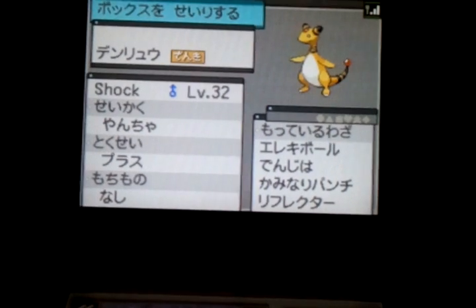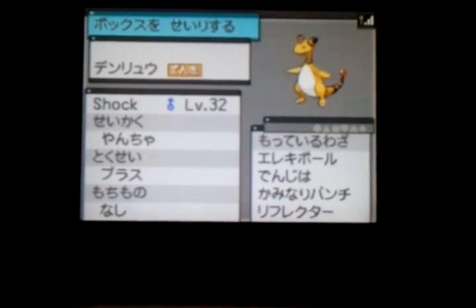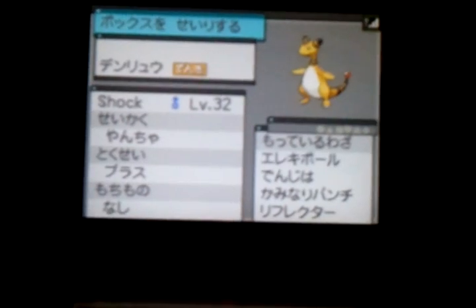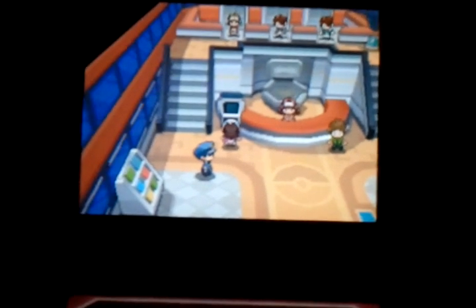...my Ampharos, which came as a Mareep. I actually decided, since I like Ampharos, to level up my Mareep, and as you can see, this was the result. Alright, now I am going to show you guys some of the Pokemon that I have currently in the Dreamworld left to capture.